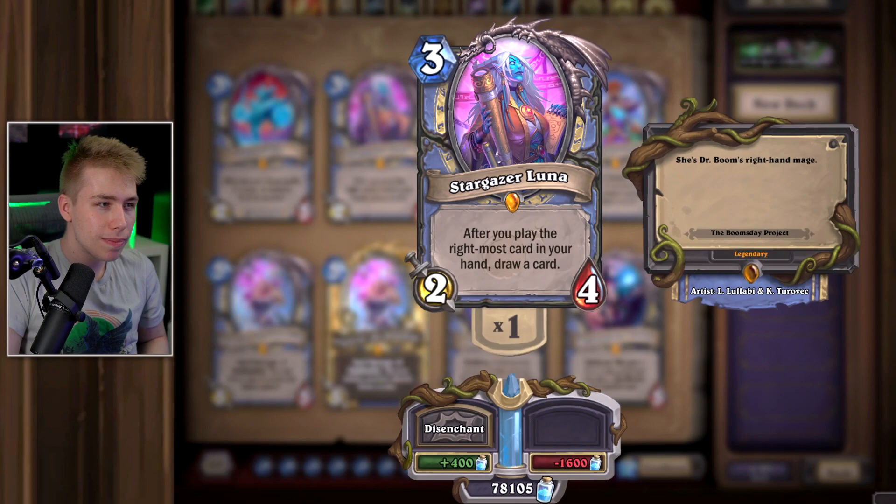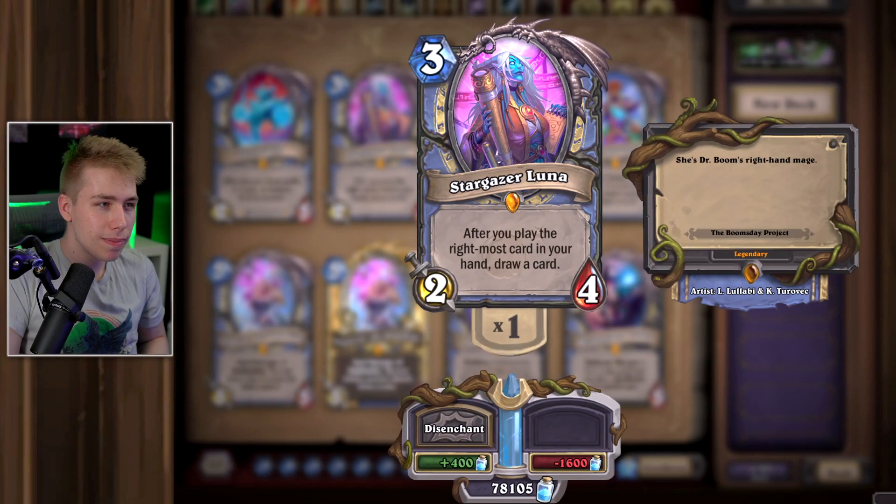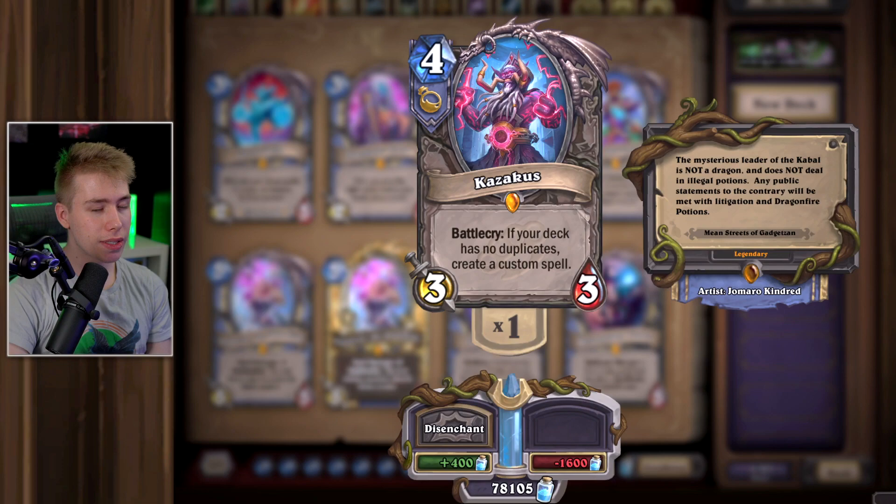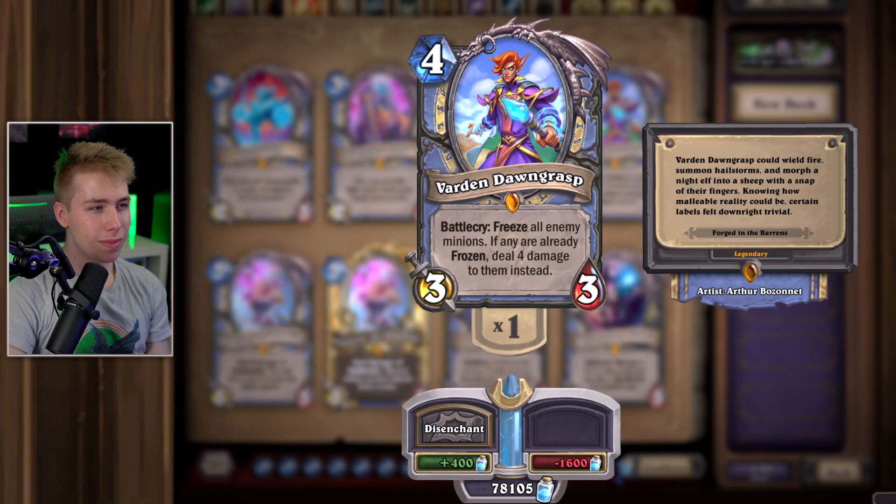Luna's Pocket Galaxy is a great spell to this day. If there's any card in your deck — any dragon, anything — you play this card and your deck is basically free. It's like a different version of Celestial Alignment but only you get the benefit. Kazakus is a great legendary — a staple in Mage basically forever. For the past five and a half years in any Reno deck he sees play. Warden Ivory — I thought she would be better. It's Frost Nova on a minion, so it's alright — not too good, not too bad. I would keep her.